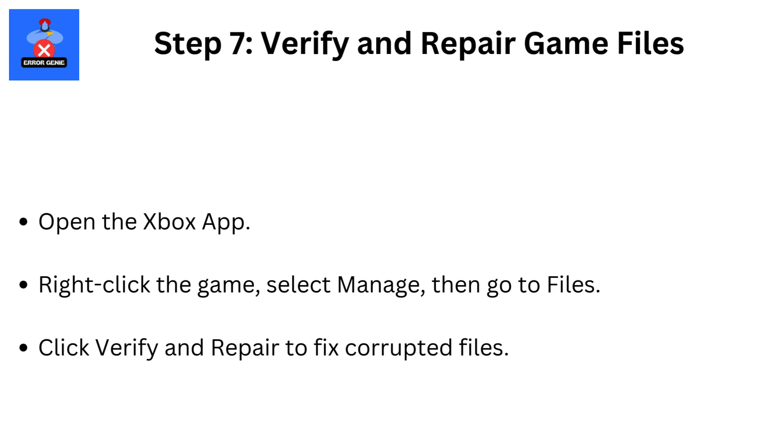Step 7: Verify and repair game files. Open the Xbox app and right-click the game. Select Manage, then go to Files. Click Verify and Repair to fix any corrupted files.